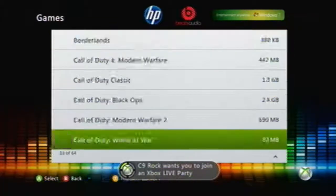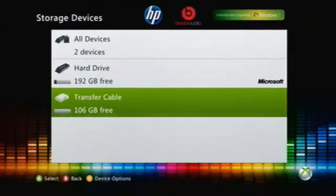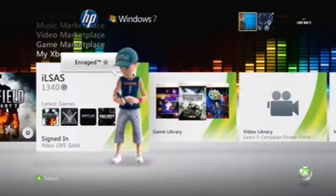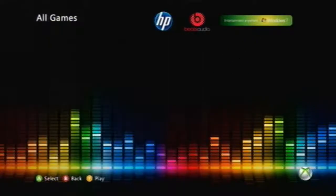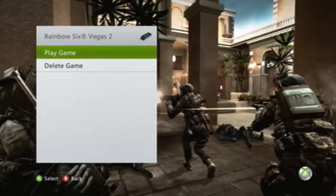Under games — there it is — R6 Vegas 2. I also got the profile over here, it is Haltad. So now I'm going to go over and try to start the game just to show you that I don't own this. And there we go — can't play the game. So now I'm going to start on my second controller. It doesn't have a lot of battery life, so I'm going to do this quick.